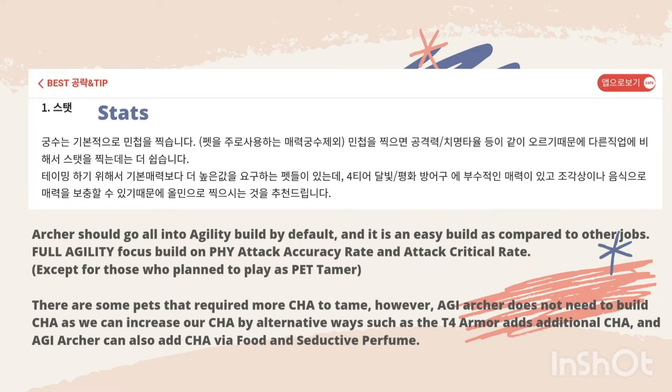The first topic we will talk about is the stat. For Full Agility, Archer by default is all-in into Agility and this is an easy build if you compare to Archer's job. Full Agility means focusing the build on physical attack, accuracy rate, and attack critical rate.